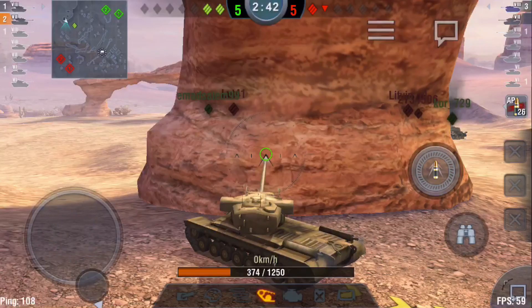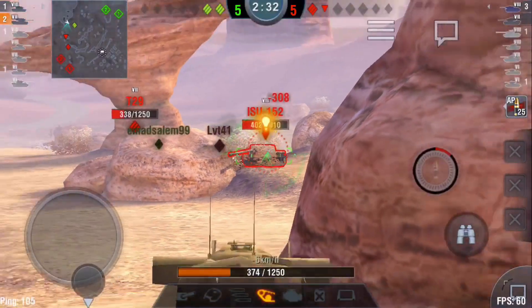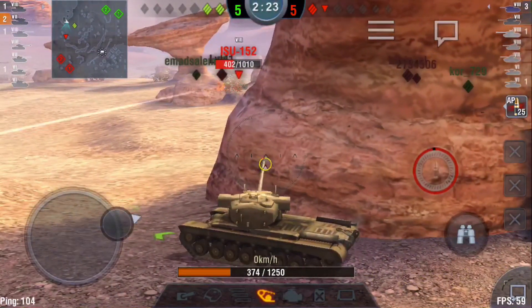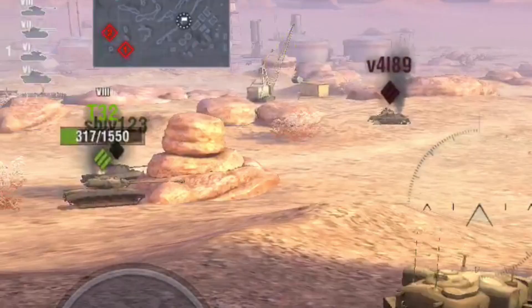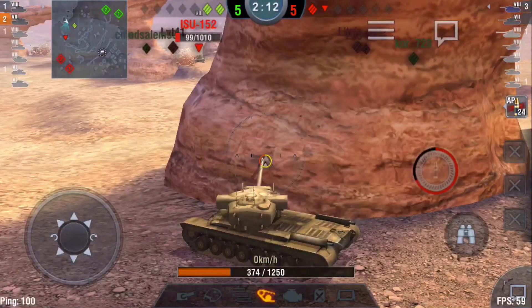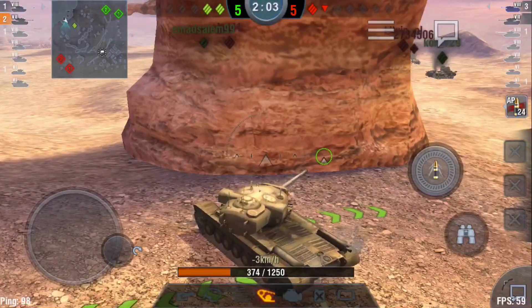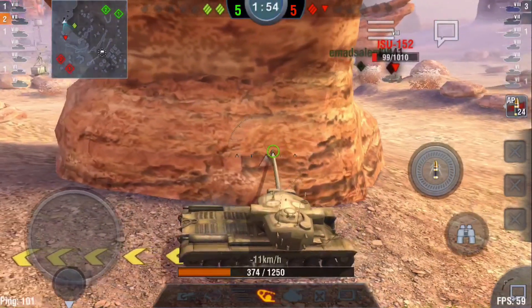The ISU-152 is taking shots and goes from full to half health in less than five seconds — that's fine with us. I'm going to take one last shot at it. Meanwhile, shout out to my buddy the T32 — look at that position: it's behind a rock, hull-down, turret is the only thing sticking out. There's no way anything is going to penetrate that turret. I'm thinking the T32 is good there, so I'm backing up to try and get a flanking shot at the ISU.